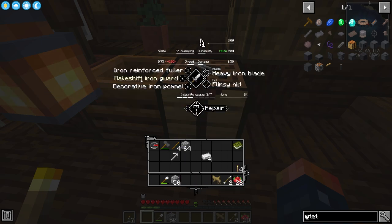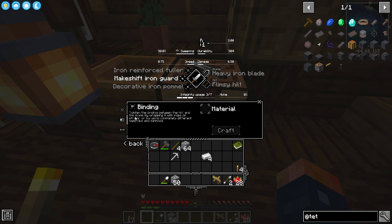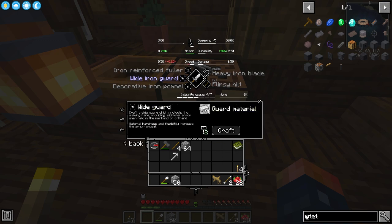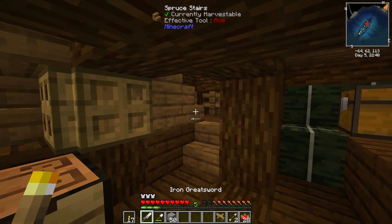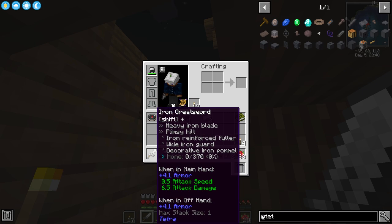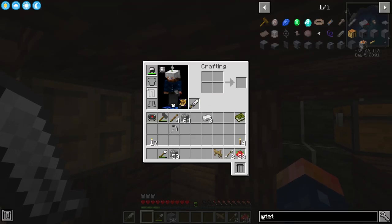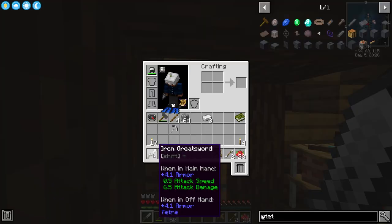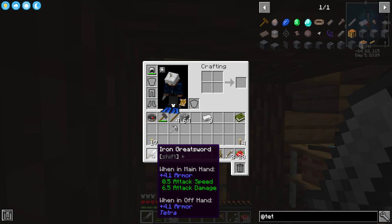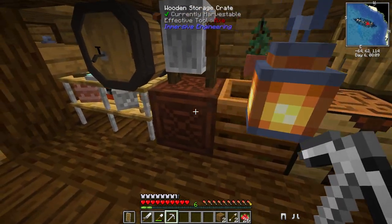The blade has all kinds of different stuff — like the guard. We can make the guard different. There's a binding, and it tells you all of that information right here. This one uses rope. There's a wide guard which we could add. And now we have this really slow but really nice sword. Six attack damage, and while in main hand we get 4.1 plus armor. Wait a minute — that adds to our armor level? That's pretty crazy. It gives us armor while we're holding it. Look at our armor bar! So I think we're ready to fight everything — we now have a full set of iron gear.